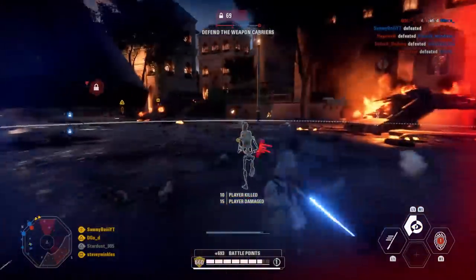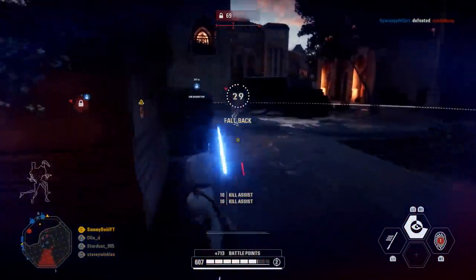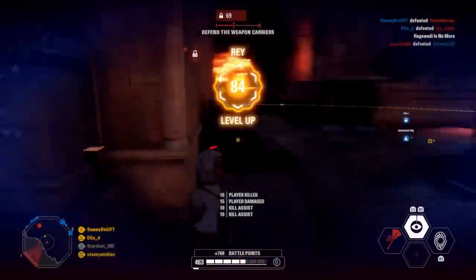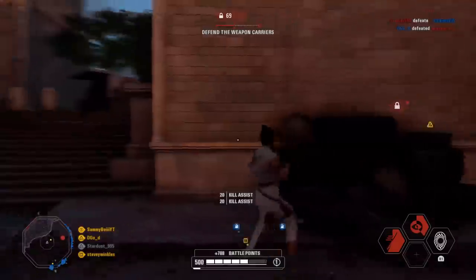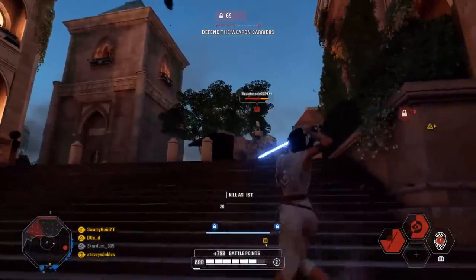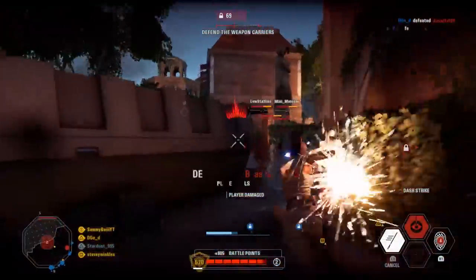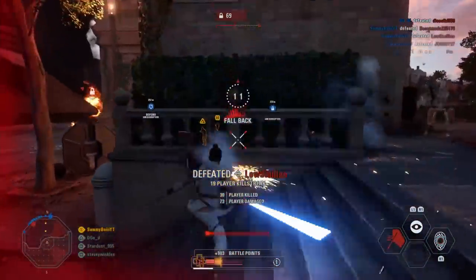We've cleared out this whole side of the map and as you can see by the MTT it's nearly through that archway. For those who don't know, the checkpoints for this first phase are pretty much the archway. You can see now that we are pushed back. I knew I was eventually going to have to fall back. Insight is on and I'm trying to memorize where the enemies were — I could see three, so I knew there were going to be at least three here, and there were, so I went for the dash strike.